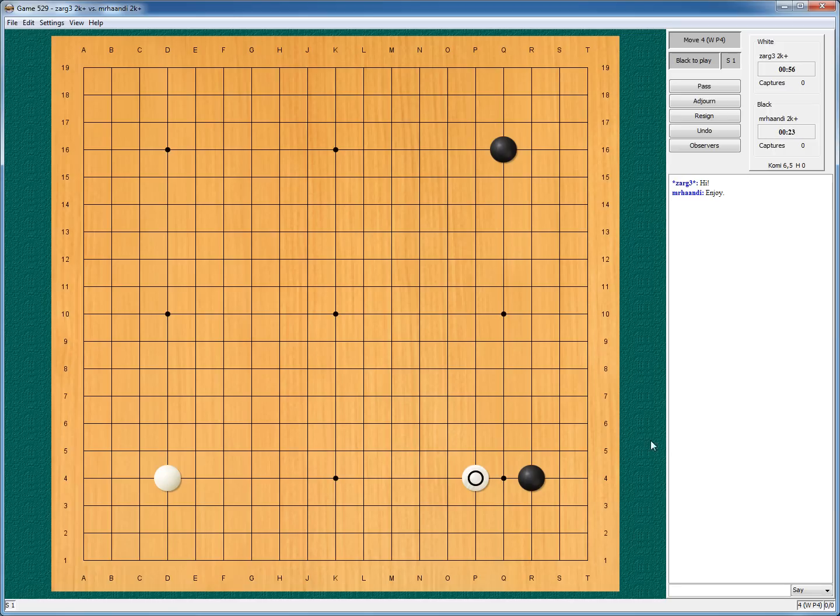But our opponent approaches, so no Orthodox, no Chinese. I think he will Hane, I will pull back, he will enclose, I will cut. I'm inspecting that.